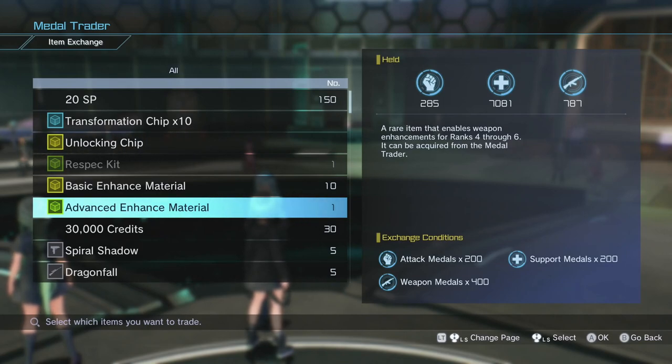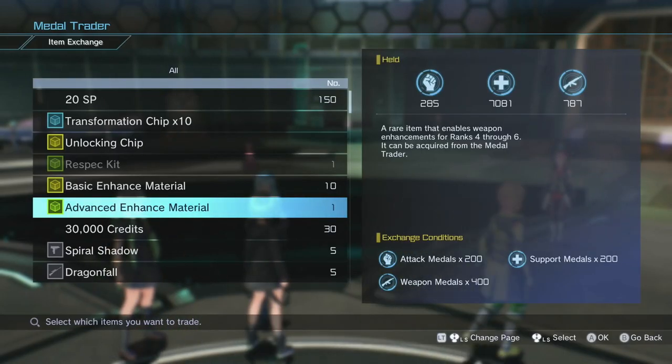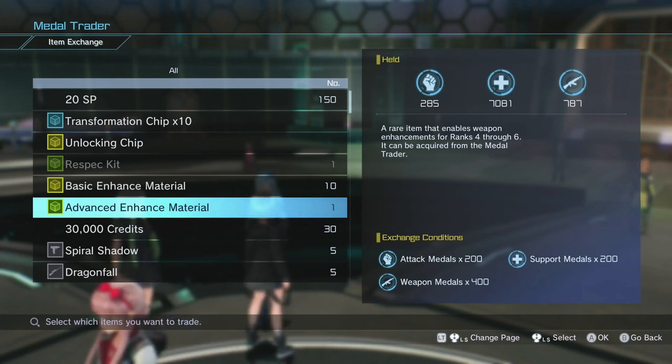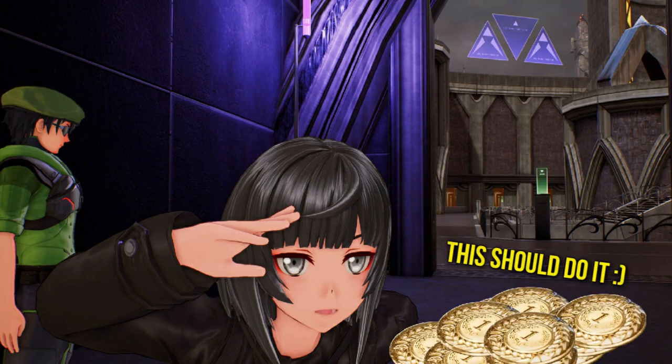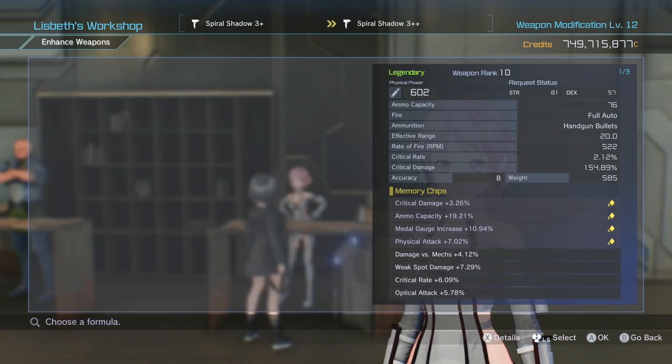Make sure that when you're in combat you're actually getting support metals, attack metals, weapon metals, and so on, so that way you get a lot of metals and can come to the store and buy stuff. You need stacks of metals. Once you have your metals and everything you need to upgrade your weapon, you're ready.